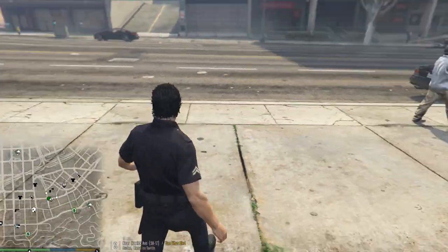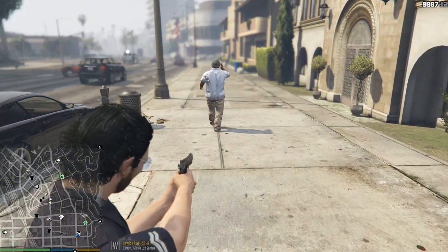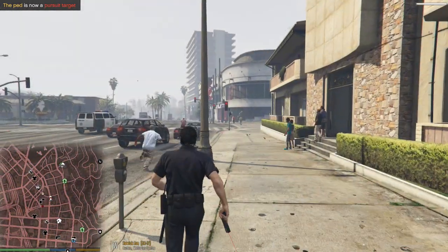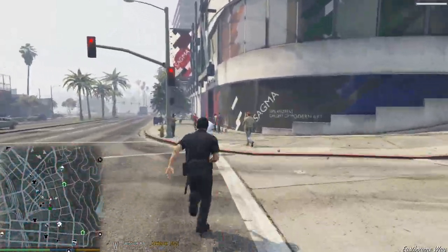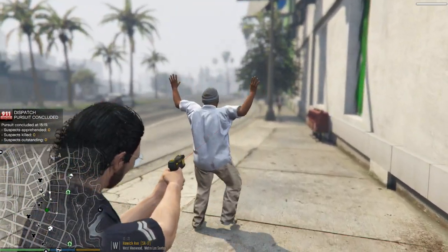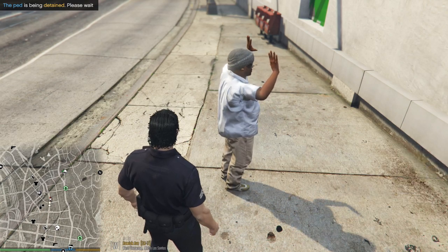One last thing - if you want to point out a target for pursuit, take your gun out, point it at the ped, and push T on keyboard or up on the D-pad. Click it a couple of times to get it to work. Now chase him - I'll get my taser out. To tackle, press E twice on keyboard or right on the D-pad twice. Then you'd cuff and arrest. That's it for Stop the Ped.